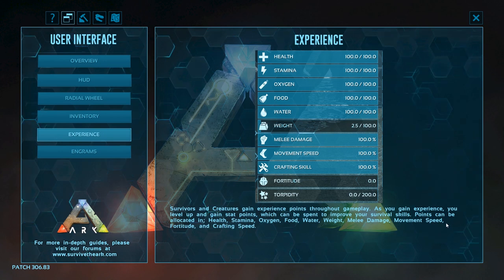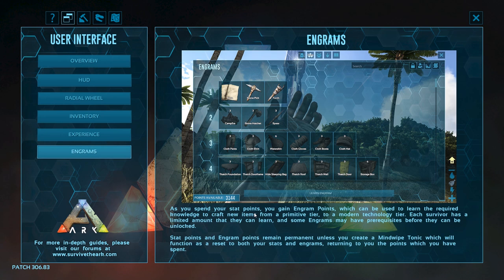Points can be allocated in health, stamina, oxygen, food, water, weight, melee damage, movement speed, fortitude, and crafting speed. Engrams — as you spend your stat points you gain engram points, which can be used to learn the required knowledge to craft new items, from a primitive tier to a modern technology tier. Each survivor has a limited amount they can learn, and some engrams may have prerequisites before they can be unlocked. Stat points and engram points remain permanent unless you create a mind wipe tonic, which will reset both your stats and engrams and return the points. Sounds a bit like Conan Exiles where you could re-spend your stats.